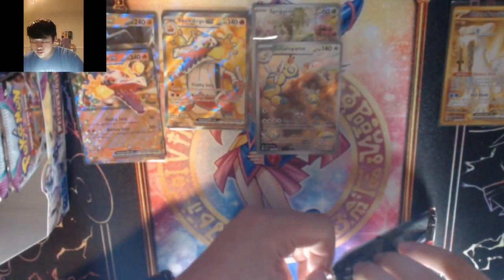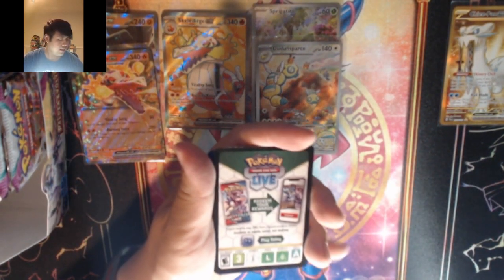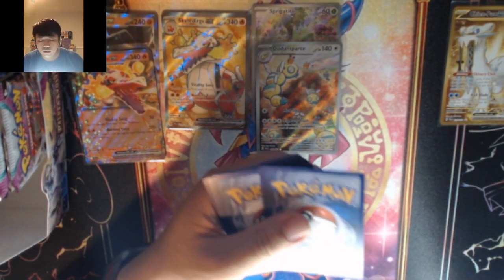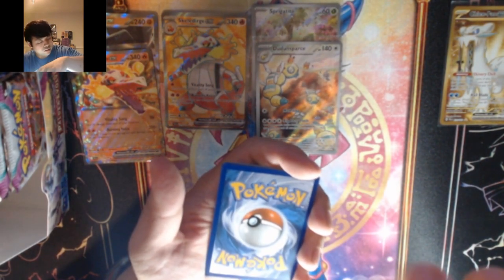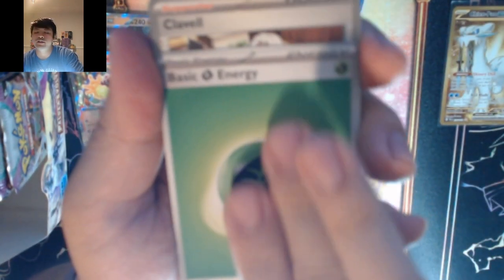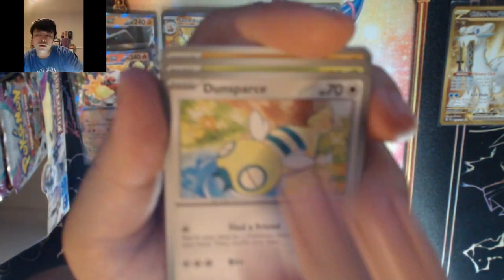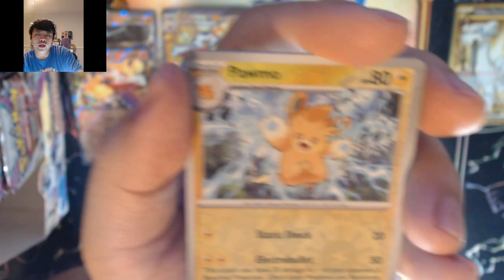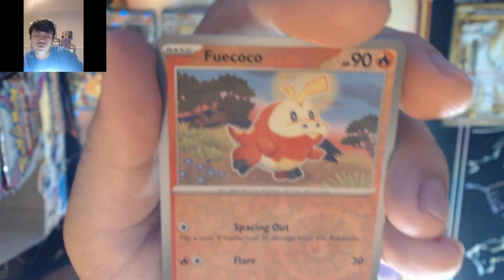Two more packs on the left side. Let's go grass — and it is grass. Klavel, Tropius, Dunsparce, Hoppip, Primeape, Mismagius, Ramblin' Evil, Fuecoco, into Cetoddle.